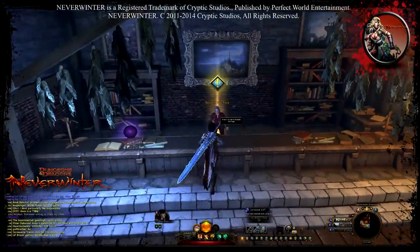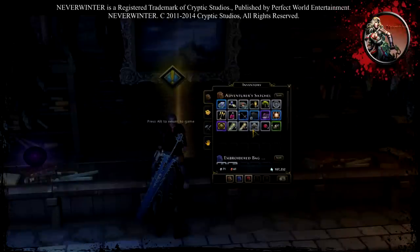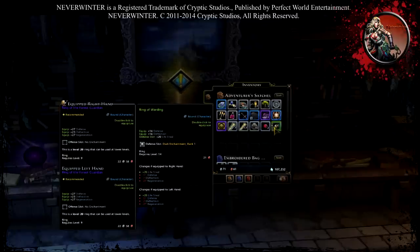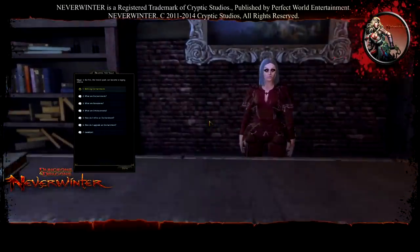Right now we're going to go to Brother the Sage. The first time you talk to her, she's going to give you three things: a Minor Mark of Potency — a refinement stone you'll need as a component to upgrade enchantments and runestones during the refinement process — two enchantments (for me it's Dark Enchantment Rank 1), and the Ring of Warding which already has a defense slot containing Dark Enchantment Rank 1.